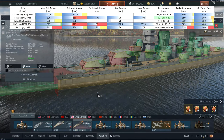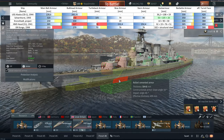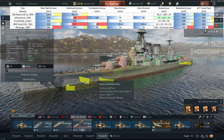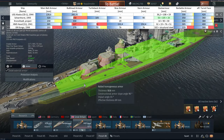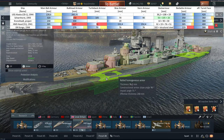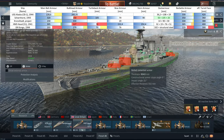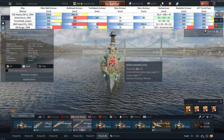Then we go to the HMS Hood: the belt is strong at 305 millimeters, and there's also some bow protection — a 127-millimeter bulkhead. The deck armor ranges from 32 to 50 to 76 millimeters, and there is a turtleback of 51 millimeters. The barbettes at their strongest are 305 millimeters, and the turret faces are 380 millimeters — roughly 400 millimeters of effective armor as well.